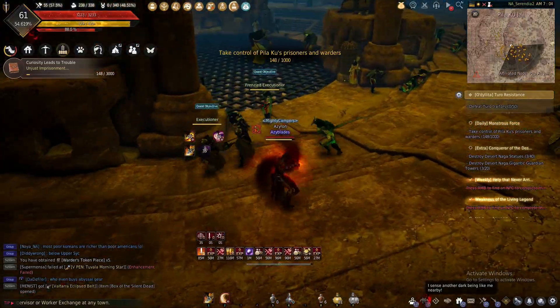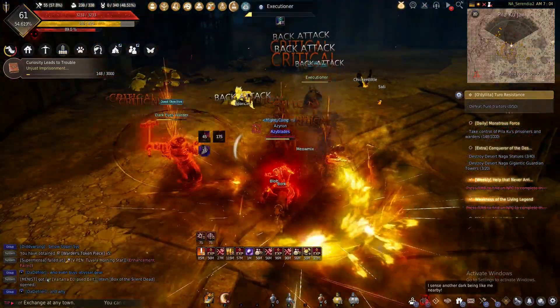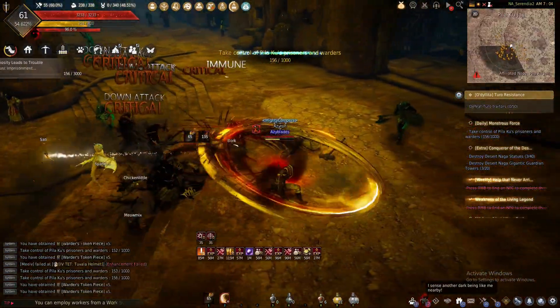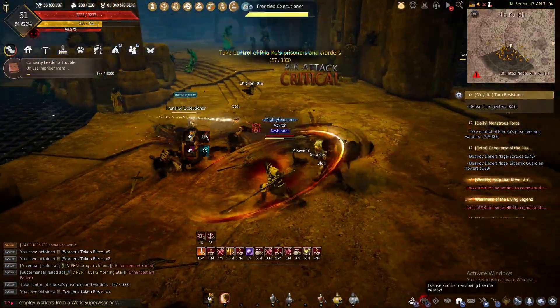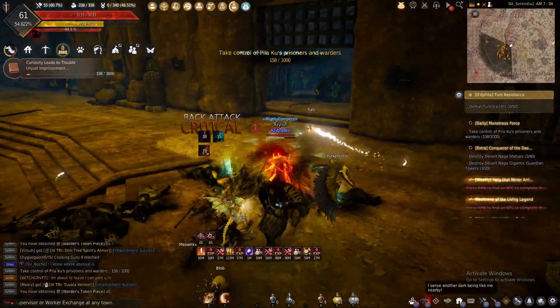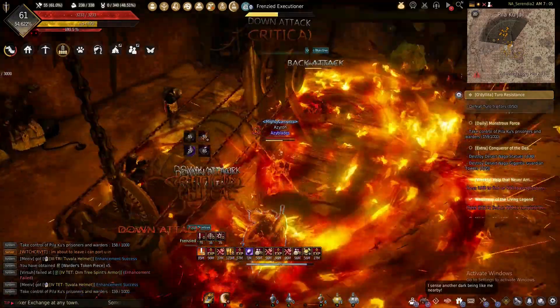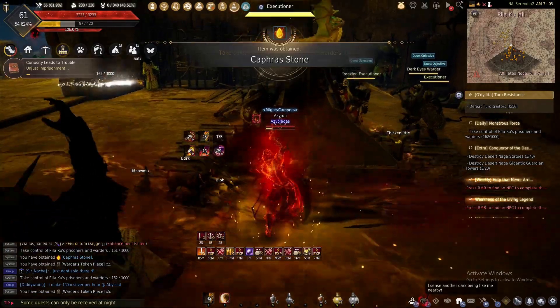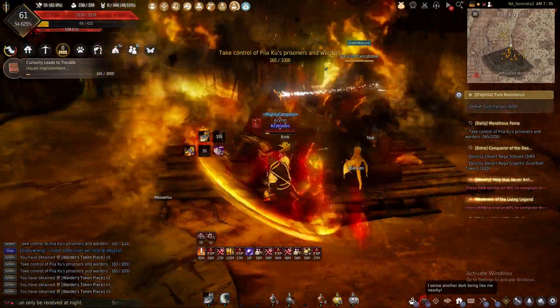On average you can probably expect around 80 to 120 million an hour out here, really depending on whether you get that black spirit claw piece or not. Since it is so far out here, don't forget to bring your food buffs and grab your Marni stones before you come out.